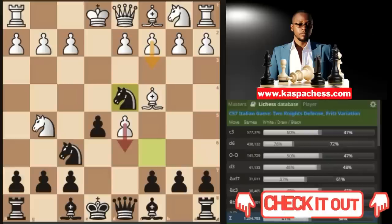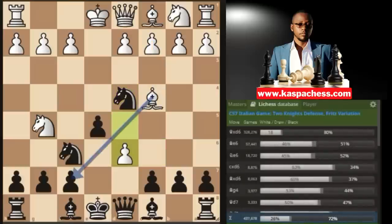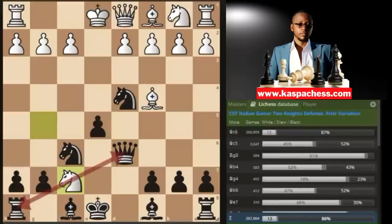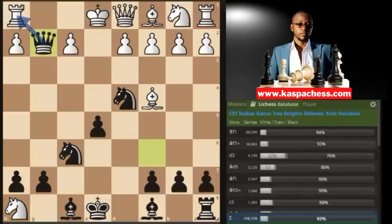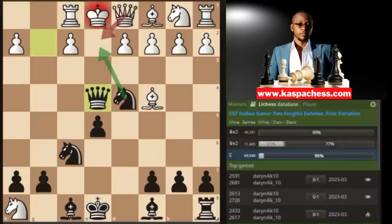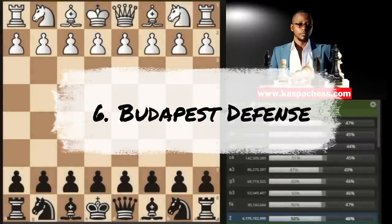Over 400,000 people play pawn to d6, renewing the threat to take on f7 with either the bishop or knight. But you can just go queen takes d6, allowing white to double-attack your queen and rook. Obviously you save your queen, sacrificing your rook on h8. Now you have queen takes g2. If rook f1, yes, bishop g4 is the top engine move which will end up winning the queen, but you can be simple — just go queen e4 check. If queen e2, you win that queen easily; if bishop e2, that's checkmate.